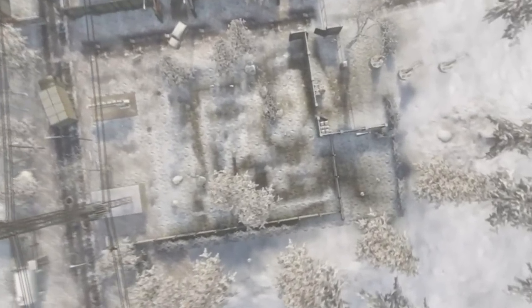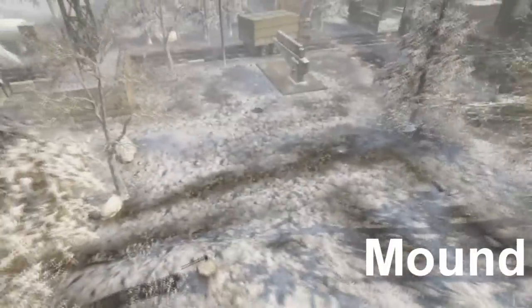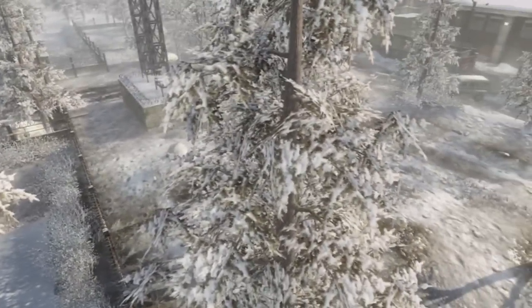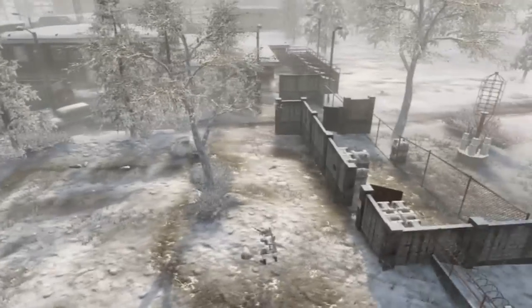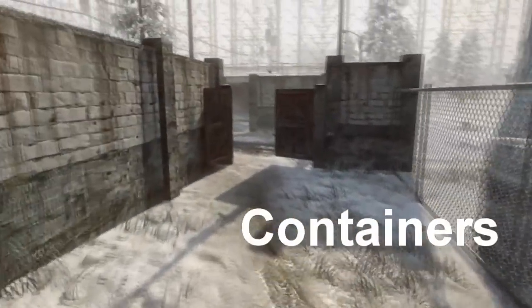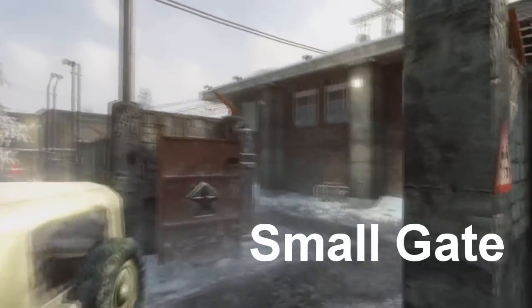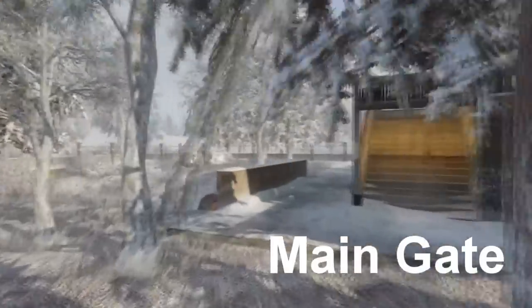We're going to start over here on the mound — which is what I call it. This is the mound, the hill, whatever you like. Remember, like I always say, develop your own call-outs if you can. These are just starting points, but also fairly decent starting points. So we got the mound, we got the containers. Over here is small gate, we've got mid gate, and we've got main gate. Down over here we got runoff, or the little creek — I prefer runoff, it's quicker.